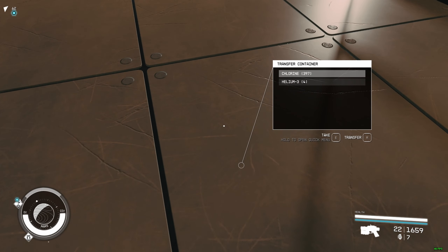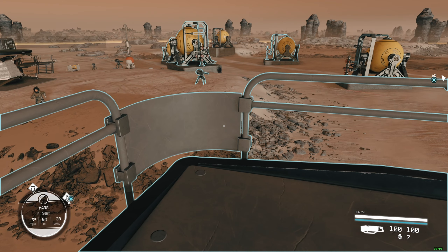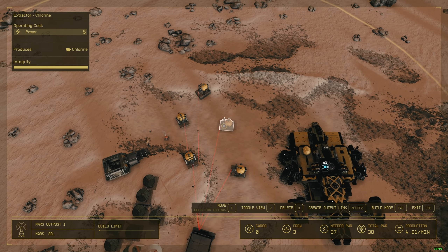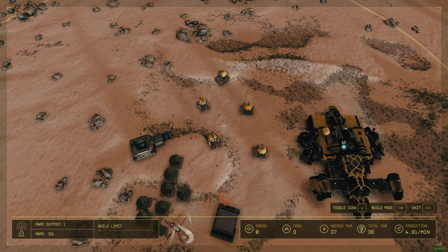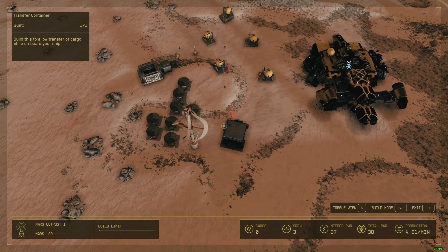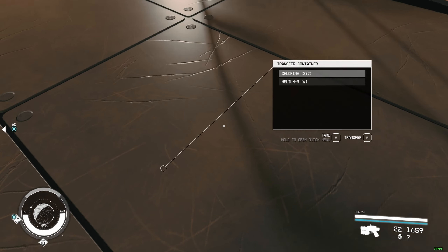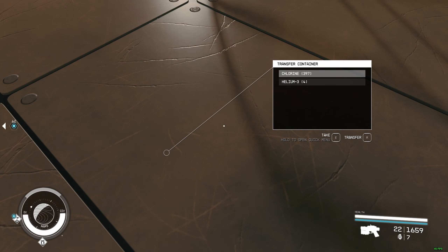Hey guys, how to harvest faster. Right now I have a base and I'm going to show you something. Bird's-eye view — as you can see, I have five extractors, they're all powered, everything is fine. And I have this transfer container — it says 397 right now.